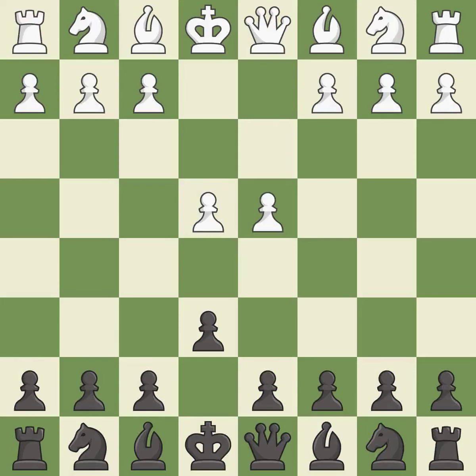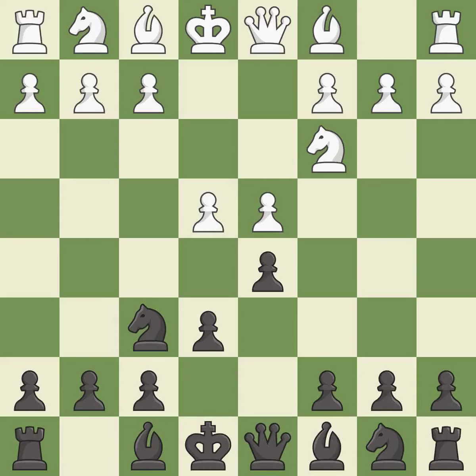d4 grabs full control of the center and opens up the dark-squared bishop. d5 is a counter-attack in the center that threatens the e4 pawn. NC3 defends the e4 pawn and pressures the d5 pawn. Nf6 defends the d5 pawn and also attacks the e4 pawn.